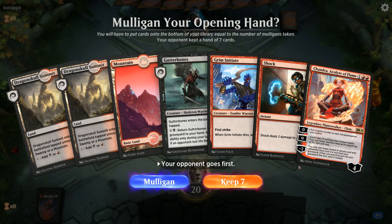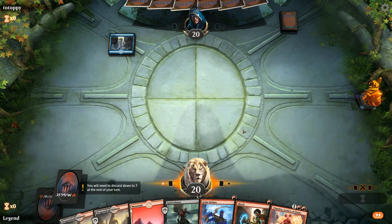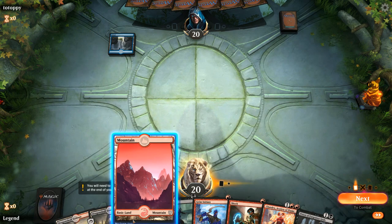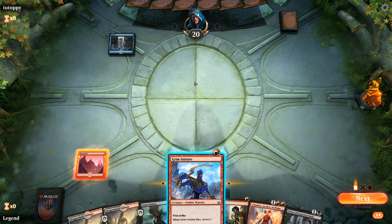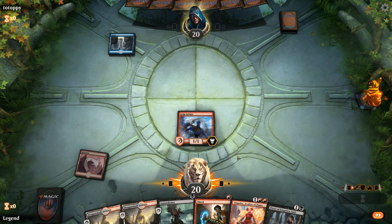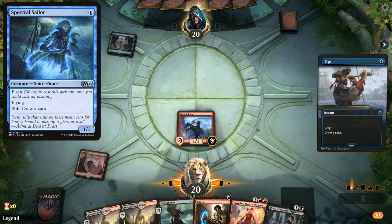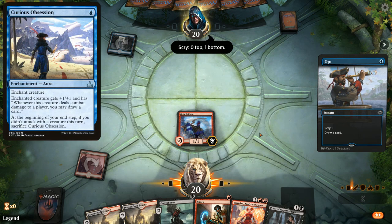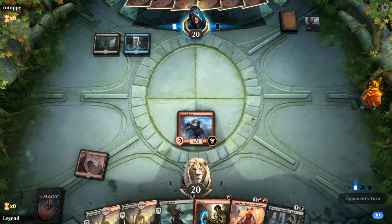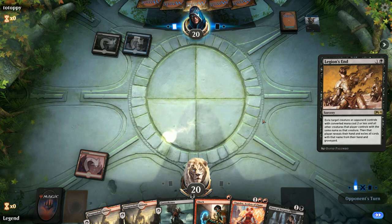Game seven — on the draw with a reasonable hand. Turn one Gutter Bones, hoping to draw Priest. We draw it — might get to live the dream of turn two Priest into turn three Chandra. Turn one Island could imply a counterspell-heavy deck, or could be Blue-Green Flash with Spectral Sailor into Curious Obsession plus Dive Down. Instead it's Blue-Black — which probably means Priest won't survive long. Opponent has Legion's End but we still play the Priest.